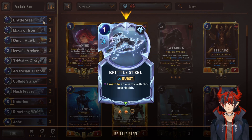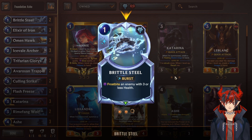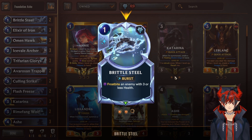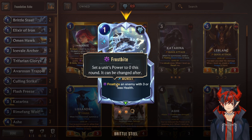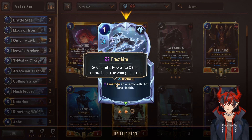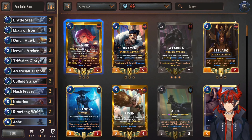We're starting with Double Brittle Steel. This is really good because Frostbite is going to be our main mechanic. If the last deck is all about Elusive, this one is all about Frostbite — using the fan-favorite champions Katarina and Ash. Ash is the Frostbite champion; Katarina is just here for fun. Frostbite as a mechanic sets a unit's power to 0 this round. You can drop something to 0 — that's really fun, really cool to do, and a lot of people love this archetype.